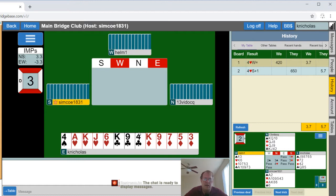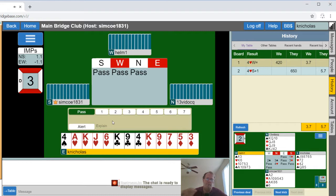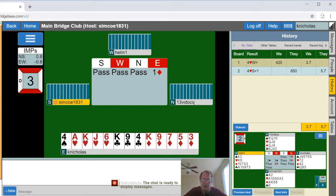Good for them — 10 to 14 high card points in diamonds and hearts. Let's see if we can get some pace here. Three passes, so I will open my minor.